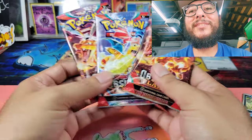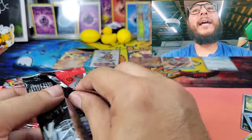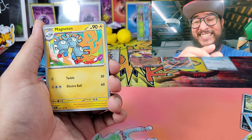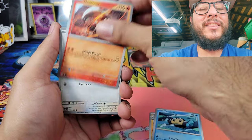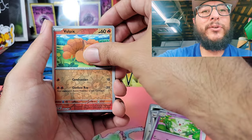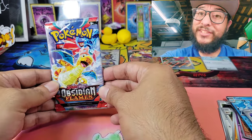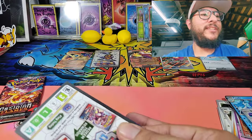Pick up these check lane blisters guys — I was going to grab the singles but I put them back and went for the check lane blisters instead, and I'm so happy I did. Can we get a Charizard? Let's get a little greedy — Charizard come on! I haven't pulled the Charizard yet, it's hiding and waiting for me. We have Pupitar, Togetic, Vulpix — reverse holo but no Charizard.